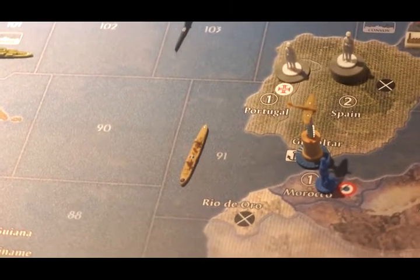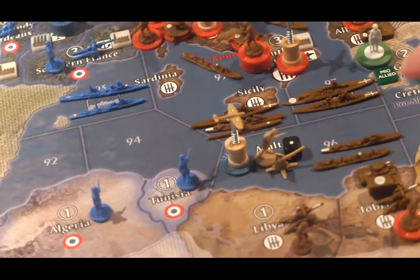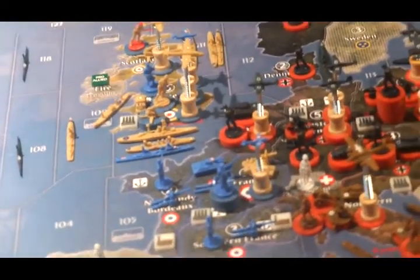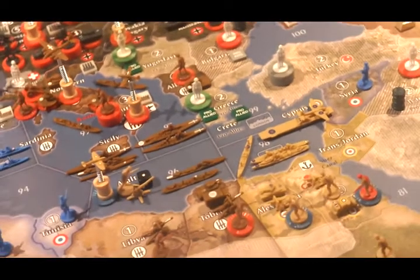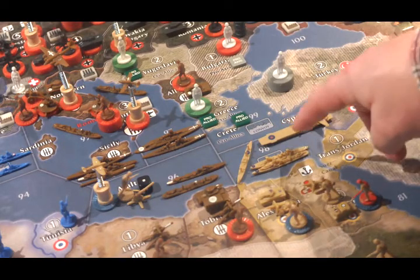In C-Zone 91, there is a cruiser. In Gibraltar, there is a fighter. In Malta, which is now worth one IPC, there is a fighter, an infantry, and an anti-aircraft artillery. In France, in the capital, there are some British units as well — a tank and an artillery piece. In C-Zone 96, there is a transport, an aircraft carrier with a tactical bomber on board, a cruiser, and a destroyer.